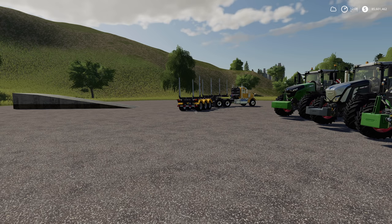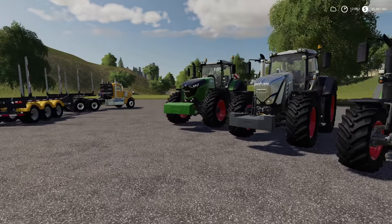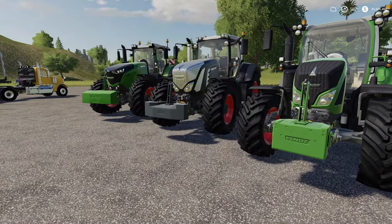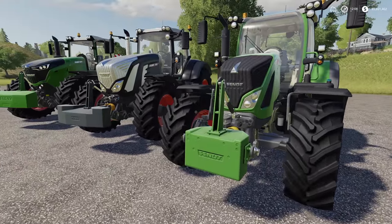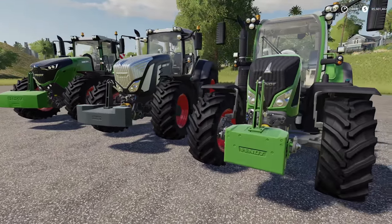What's going on everybody, DJ Goham here, welcome back to the channel. I hope you guys are having a great day. Today we got some new mods for Farming Simulator 19 — we have the Fendt Weight Pack, which includes three different sizes and three different weights, as well as multiple colors. You can change these to whatever color you want.